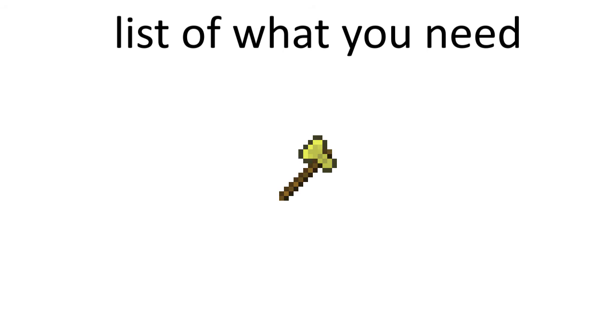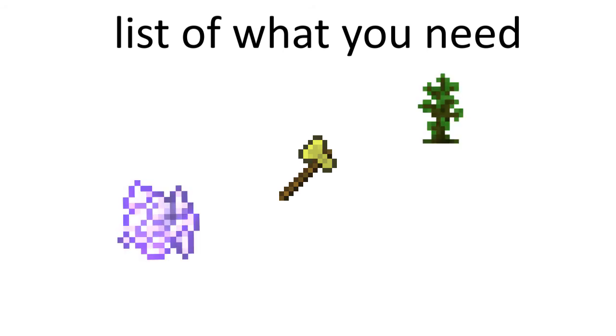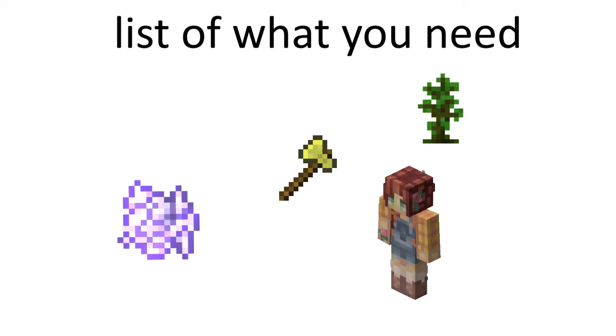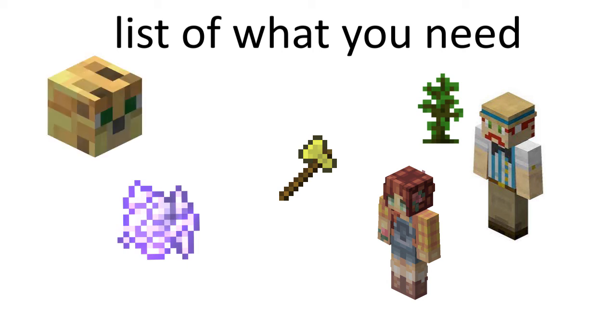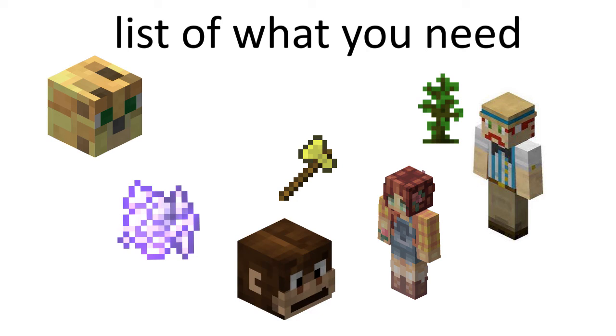What you will need is an axe of course, jungle saplings, and enchanted bone meal, which you can get from the farmer NPC. You also get jungle saplings from the builder NPC. The pet I will be using is a level 100 ocelot, but you can use a monkey or both if you feel like it.